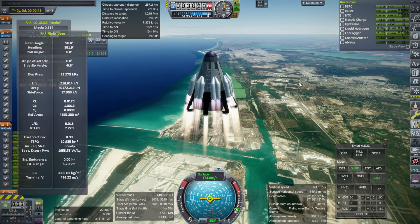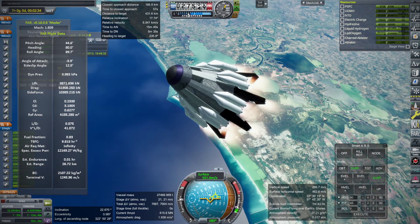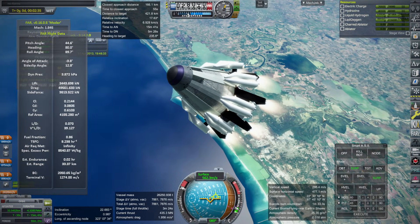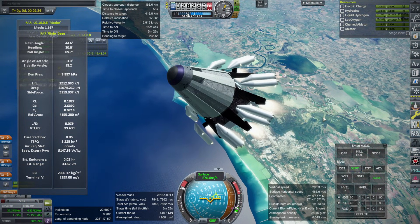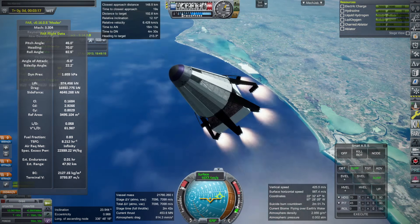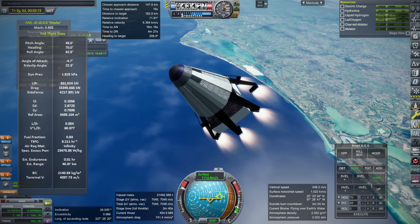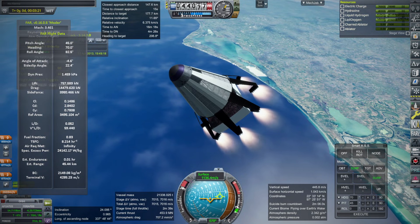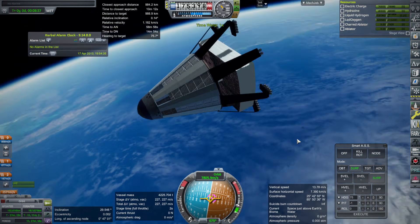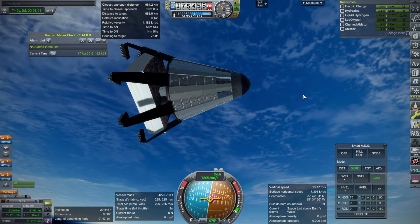Of course, I know that O'Neill Cylinders aren't meant to be constructed by launching stuff off of Earth. They're meant to be constructed in space using space materials, but we can't do that very well in Kerbal Space Program. There are mods that allow you to get materials from other worlds and use those to construct things in space, but that's a whole complicated thing — and since I'm making the parts myself, I decided to do it this way.